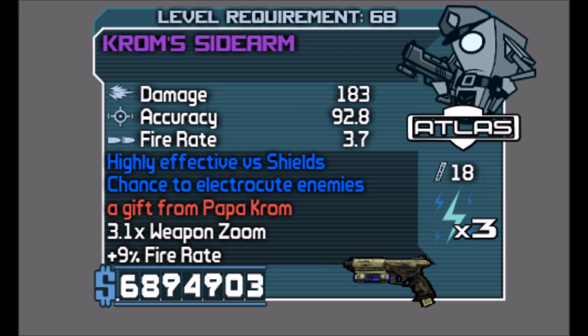We've only got about four more uniques left, which is really awesome. Anyway, in this episode we're going to be talking about the Chrom Sidearm. The Chrom Sidearm is a unique shock repeater pistol, and as you can see in the red text it says 'a gift from Papa Chrom.' That means the Chrom Sidearm has a shock element only and fires three-round bursts while zoomed.